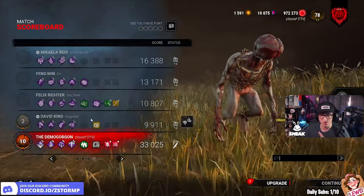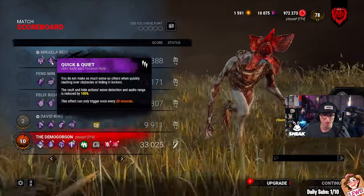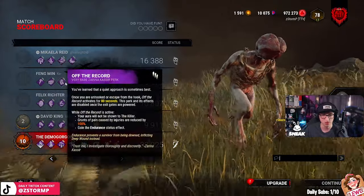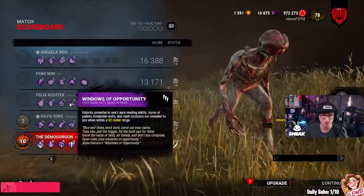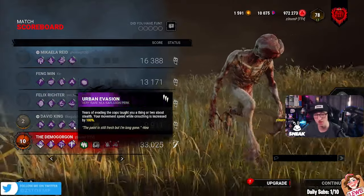The David was the last one alive and he had fewer points. Look at their perks: we got Heads On, Quick and Quiet, Blast Mine, and Red Herring. Dead Hard, Borrowed Time, Off The Record, and DS. We had a lot - Unbreakable, Adrenaline, and Window of Opportunity. They had a good build: Forged in Fog, DS, Sprint Burst, and Urban Evasion.